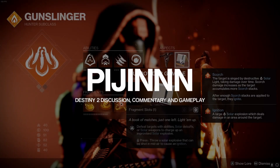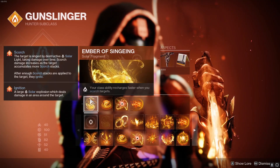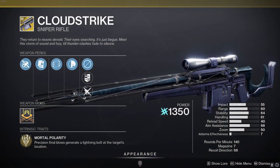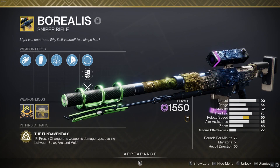Now that all the subclass 3.0 reworks have been released into the game, our weapons and abilities are synergising better than ever, especially through the implementation of different subclass verbs such as Scorch, Blind, Weaken and many more. However, there's a whole back catalogue of exotic weapons that have fell behind as they currently don't have any synergy with our abilities.